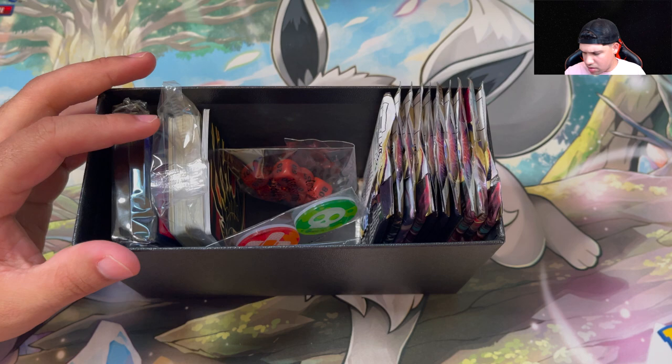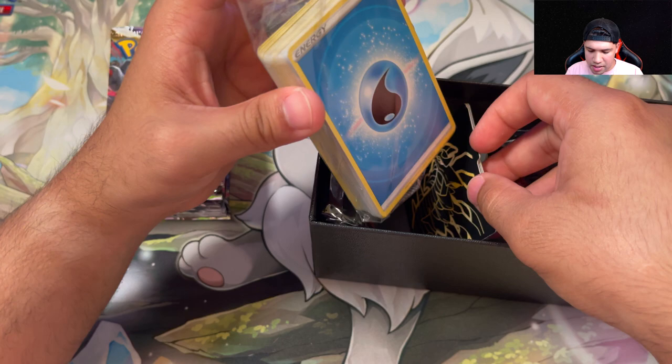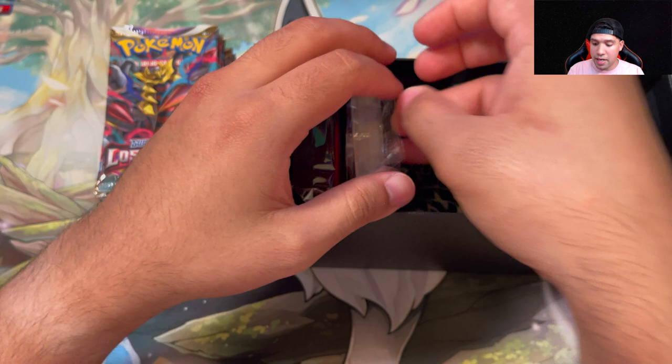I believe it's 10 packs for Lost Origin in here. I'm not going to open this, but it's pretty much your energies, you have some Giratina dividers, some sleeves — golden on the inside — nice artwork on the back. I'll use those to sleeve up anything we get here — probably anything that's ultra rare or better. You have some dice, and it looks like you get a pin in here as well.